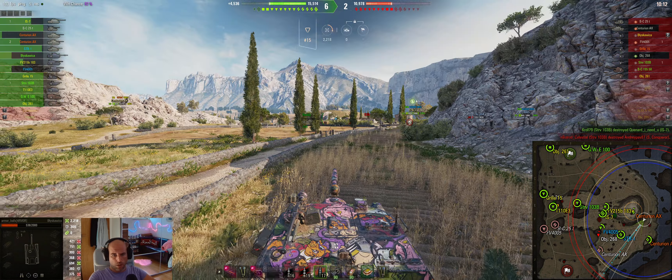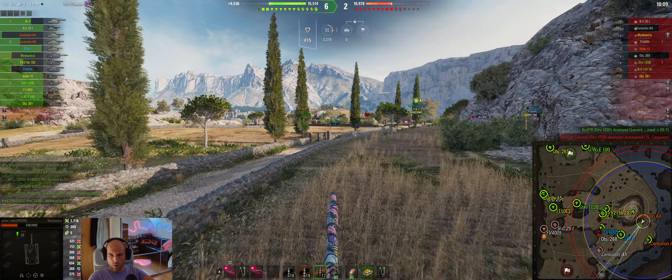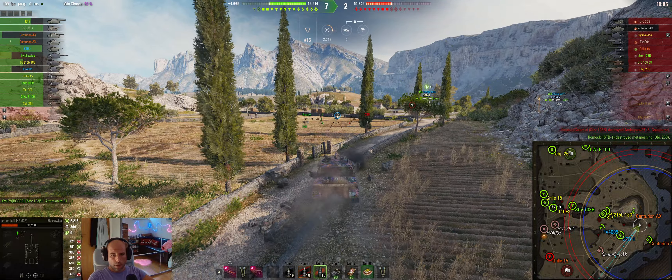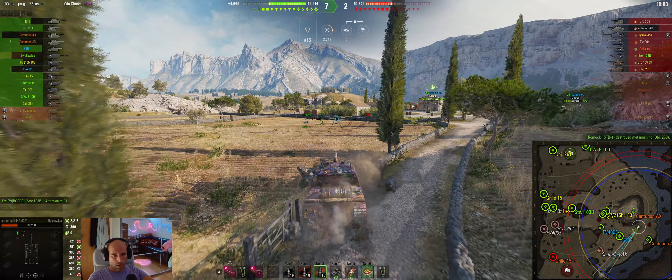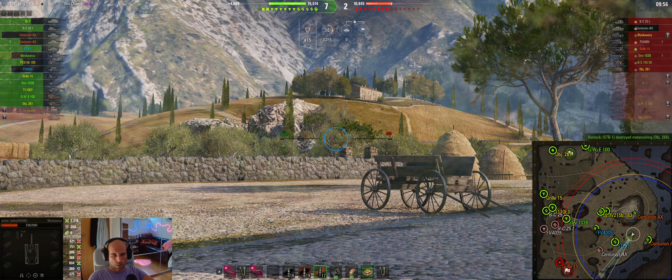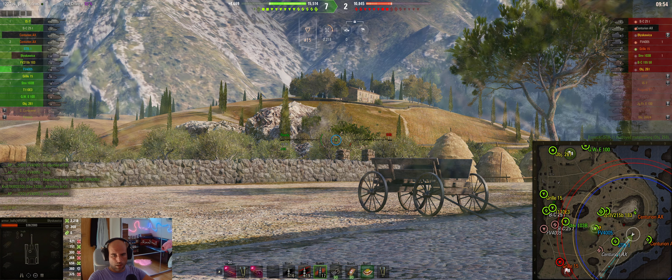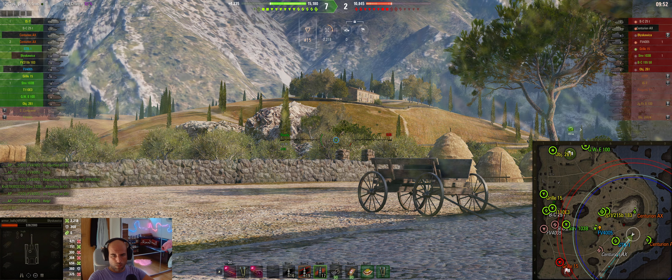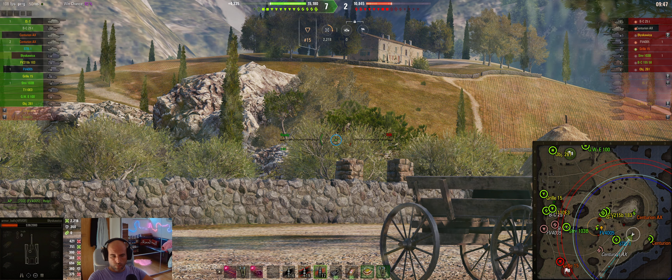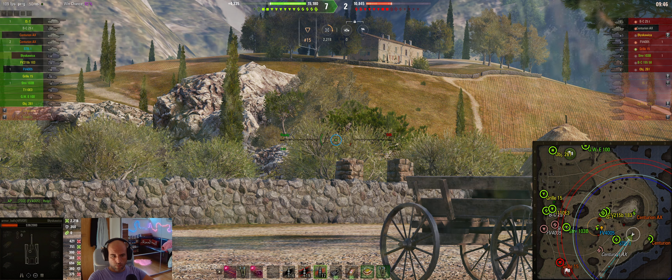Maybe he ran away from here. Let's try to push — anyway, we are winning 6–2. We need to do something so we get more damage, not stay only on 2000. Maybe we can spot him because we have a telescope, but let's see if our telescope will work. And if I am spotted by Estervo, I will be dead in five seconds — first shot, second shot, bye-bye.